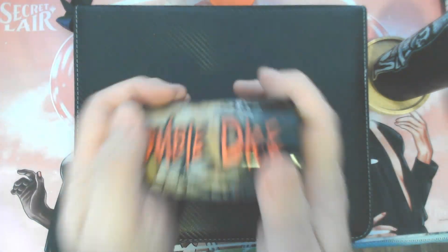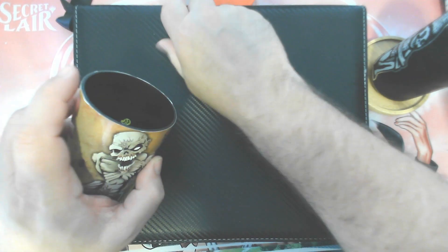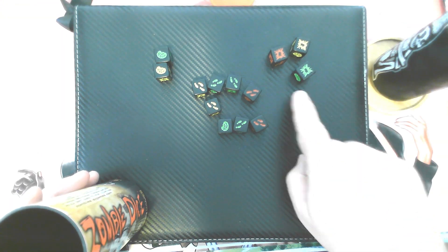For those not familiar, Zombie Dice is a Steve Jackson game where you're basically rolling dice. The idea is you're trying to get 13 points. You roll the dice, place the brains on one side and the shotgun shells on the other. If you get three shotgun shells, you lose and it becomes the next player's turn.